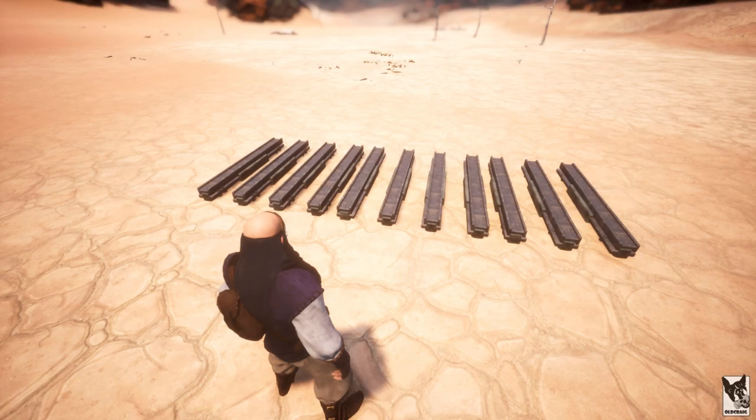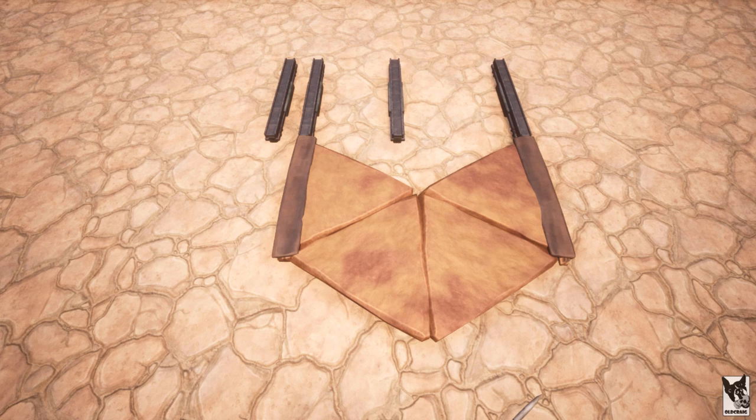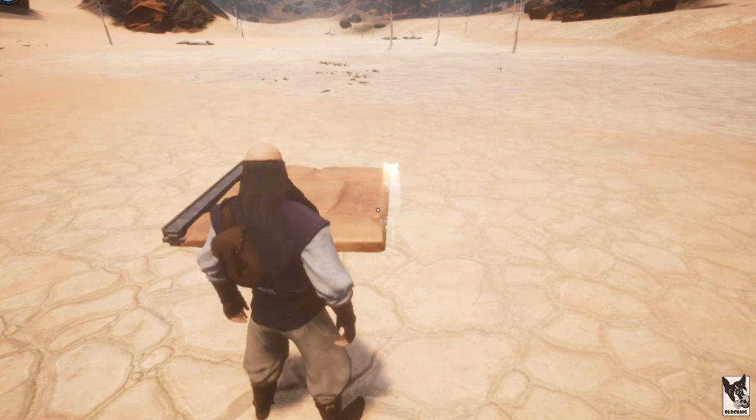The foundation stacking 2.0 method still works. The key to this method are these two shapes: two foundations placed in one direction and four wedges placed in the reverse. I'll try to keep commentary to a minimum and show real-time building.